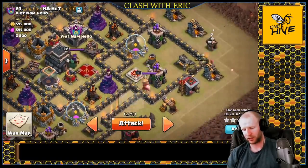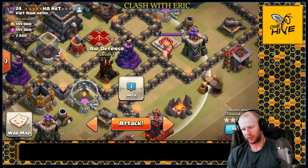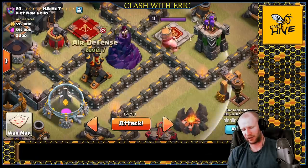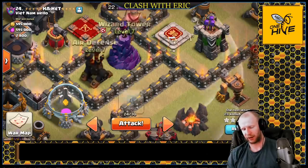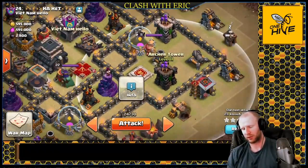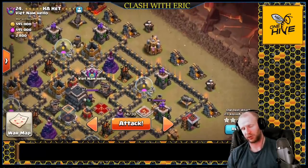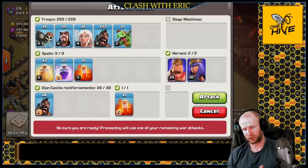We'll charge right in with the queen and let her enter this compartment. She can basically shoot everything inside here. These air defenses are only three tiles past the wall, so whenever you see defenses touching the wall, the queen can charge and shoot right over it. Same with this wizard tower - she just needs to get into this compartment and she'll have pretty good access to almost everything in the base. We'll have two rages to push her through and a baby dragon to funnel her.